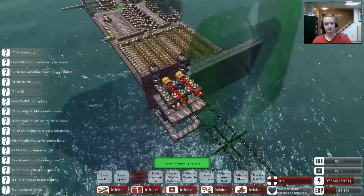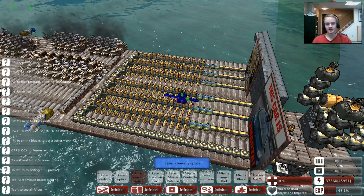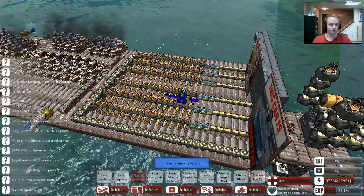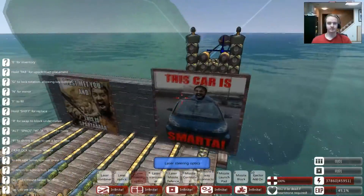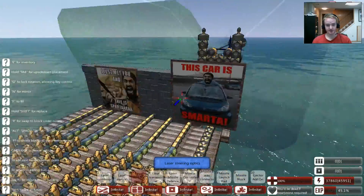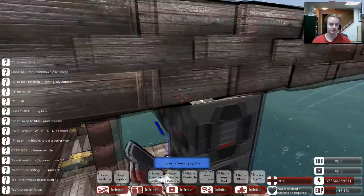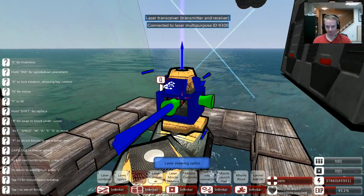I covered how to build all that back in my laser tutorial video. If that was unclear, or if you didn't watch it and you're wondering how to build it, I'll probably link it in the description if you're interested in watching how to build something like this monstrosity here. To recap the turret points from the laser tutorial — to connect the laser monstrosity producer over there to the actual turret, the weaponized form, I recommend using these laser transceivers because they're just really nice.